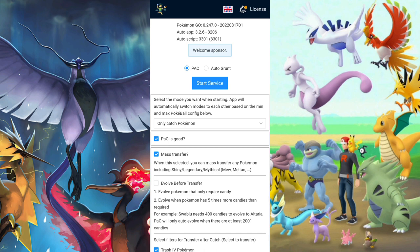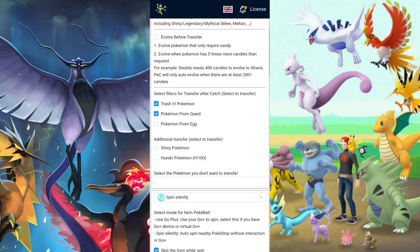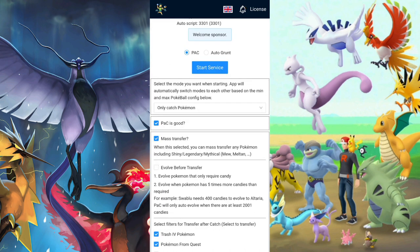That's pretty much everything you need to know about Pack. Again, I recommend getting the license just because of ultimate catch — it is extremely broken. You can farm a lot of starters, get a lot of candies, and a lot of XP as well.